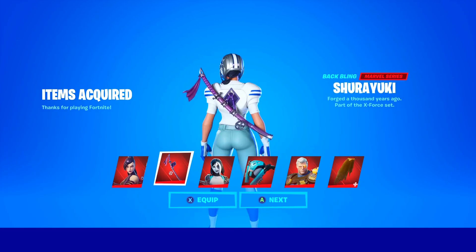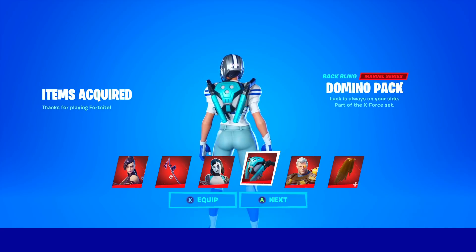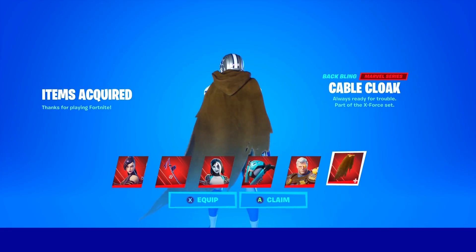If you want to use my supporter creator code in Fortnite it is Danny for the win — it will be in the description. We've just got the bundle; take a look at all this stuff right now. Look at that Cable cloak — that looks absolutely amazing.